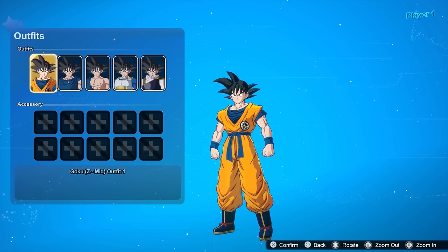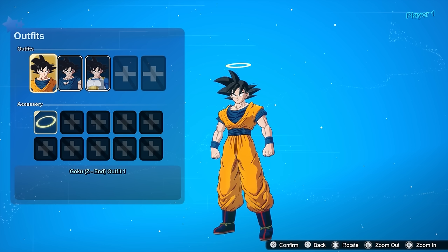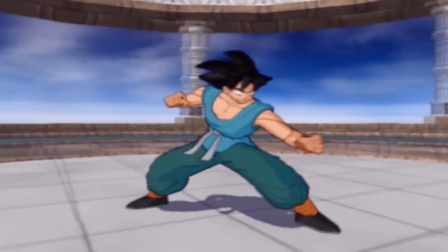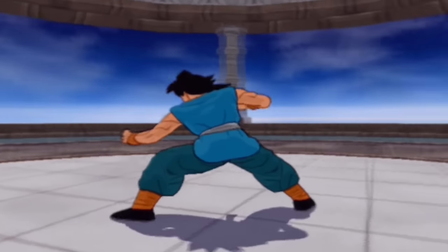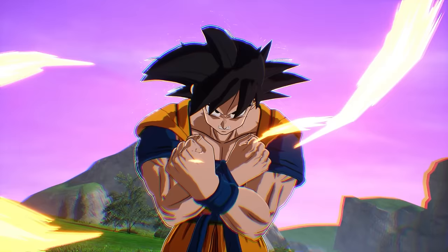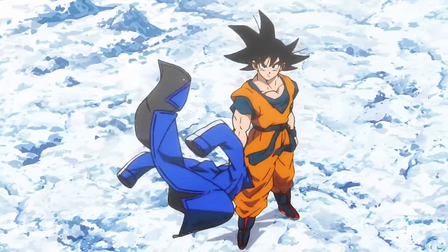Next, Goku from mid Dragon Ball Z — his driving outfit. You just gotta have that, that's hilarious. Now, Goku from the end of Z. I don't know how this isn't already in the game, but his end of Z fit, or GT fit, is a must. Dragon Ball Super Goku, gotta have the jacket. That might be a little hard to implement in the gameplay, but still, at least give it to his base form.